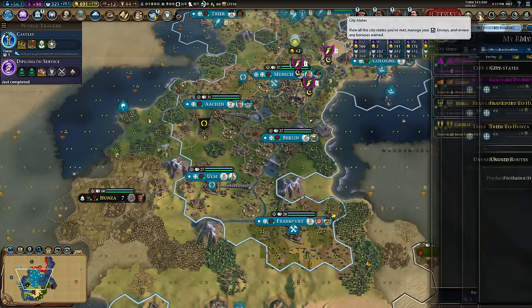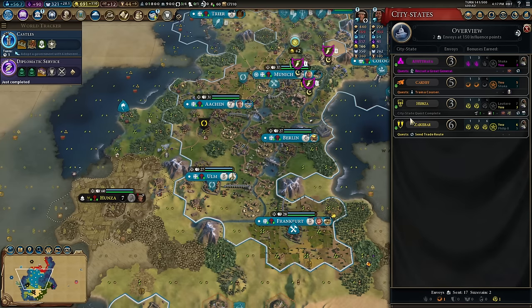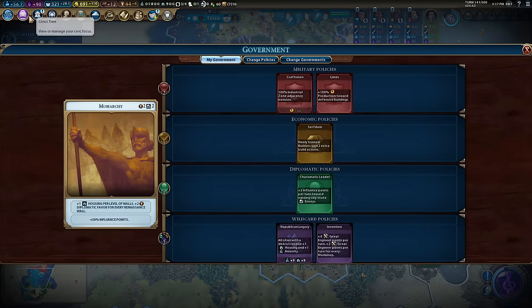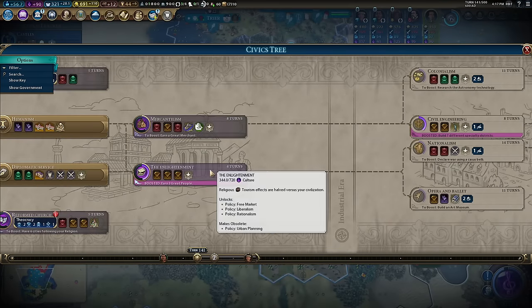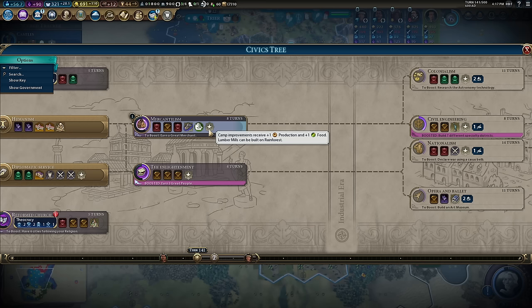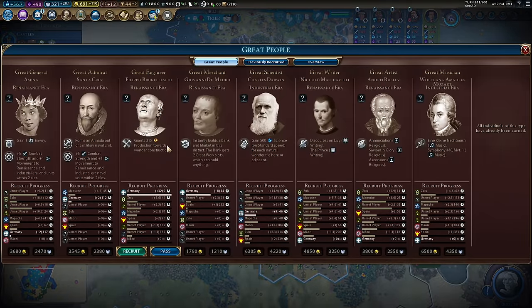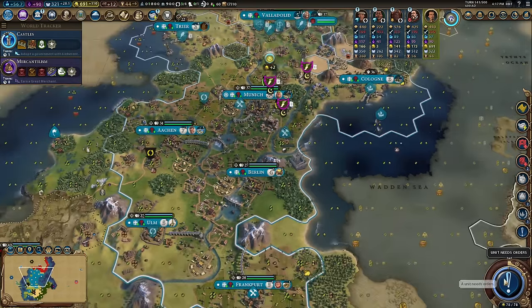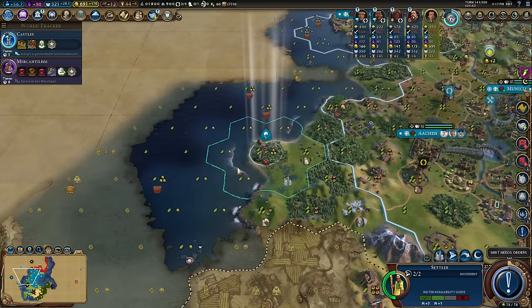I'll leave my government alone for now, but the options are there. Going mercantilism though — I'd like plus one lumber mills on rainforests. Belipo, I need you over to my Kilwa spot — thank you. City number 10! I did say I wanted about ten cities — manifested. My second harbor; I should be able to cut that out.